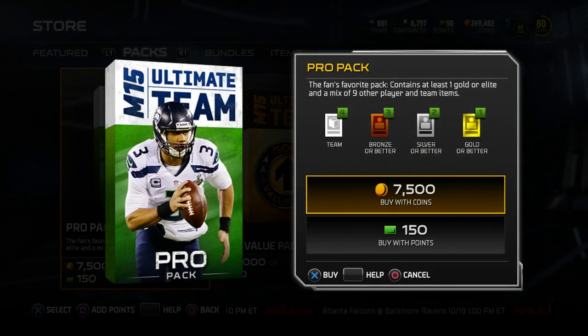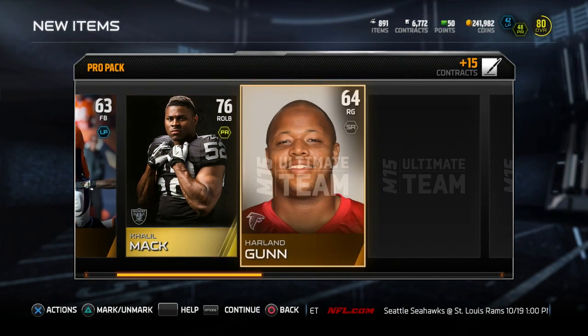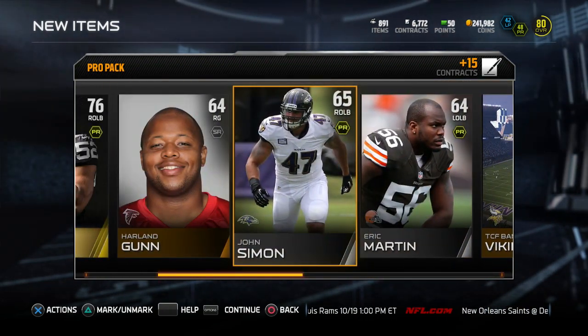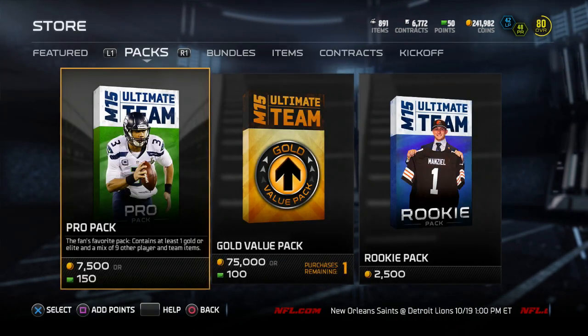We're going to go ahead and open up about five packs here and see if we can get lucky. I probably shouldn't be opening up packs, but I've been getting really lucky with pulls lately. I'll actually show you very soon — after that video I did yesterday, I actually pulled like four elite cards. I'm like, what in the world happened? Where was that when I was doing the video? But nothing in that pack right there — we got Khalil Mack. Moving on to pack number two.